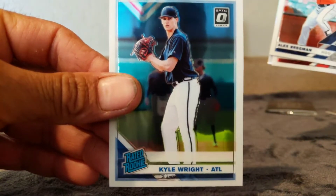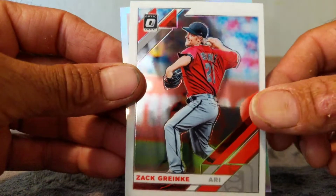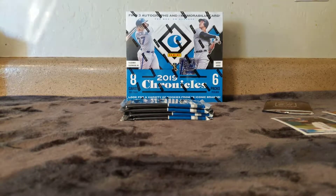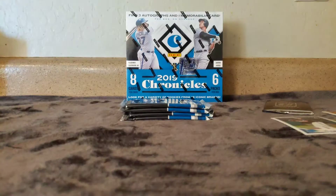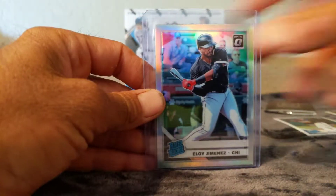Alex Bregman, Kyle Wright from Atlanta rookie, Alex Bregman, Zach Greinke who is now on the Houston Astros - and there you go, Eloy Jimenez prism! I'll take that, that's good enough for me for the whole box. Nice little prism Eloy Jimenez - I think this dude's on a tear right now, keep hearing his name. I don't follow the White Sox honestly, but I know Eloy Jimenez is one of the dudes you want.